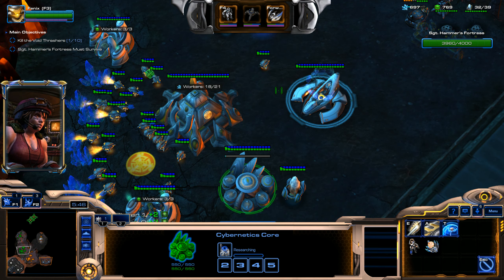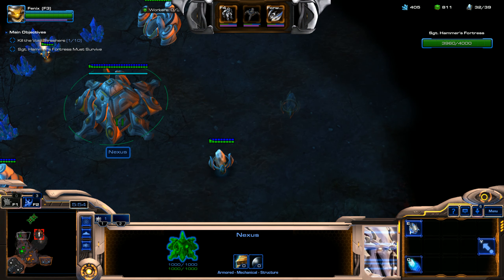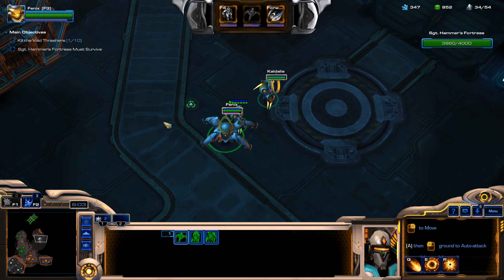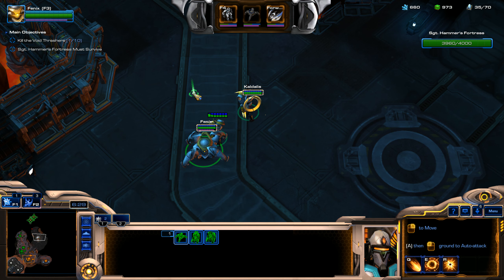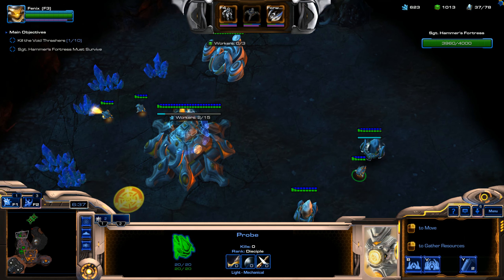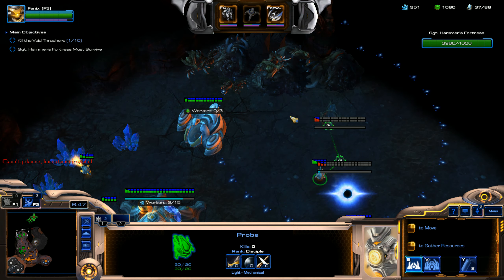We're also going to start getting Warp Gates and spawn some more Pylons. Just one second — my cat needs to be let out. My cat likes to do this thing where if she's in the room where I'm recording videos, she likes to paw the door until she gets out. That's just how it goes — she kind of rules this house.